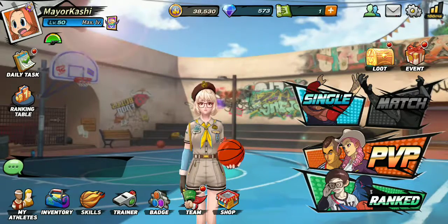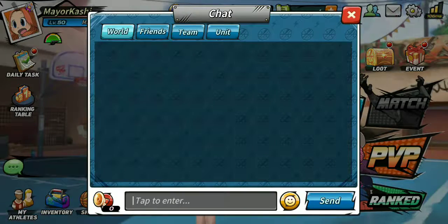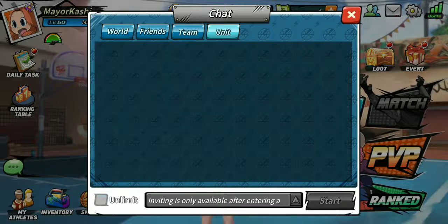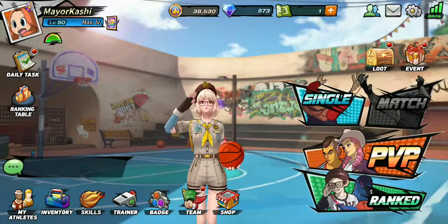You also have chat. There's the little horn button where you press it and stuff pops up at the top of the screen. You've got world chat, friends chat, team chat which is pretty much the crew chat, and unit — which is basically like screaming for a teammate. For instance, if you're in ranked and you need a center, you can throw out an invite saying 'I need a C,' and whoever has a center can actually join your game.